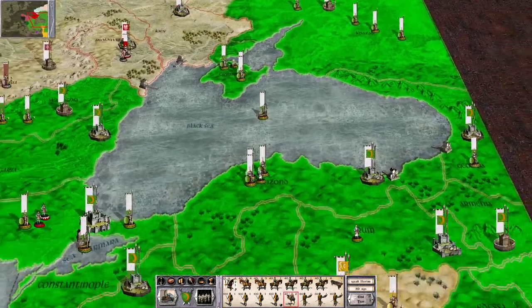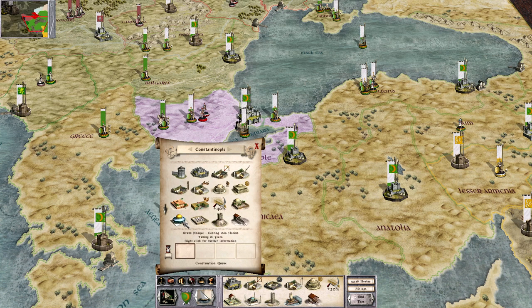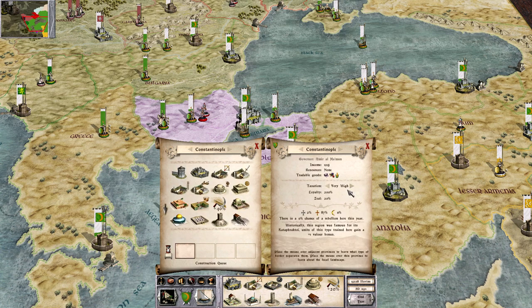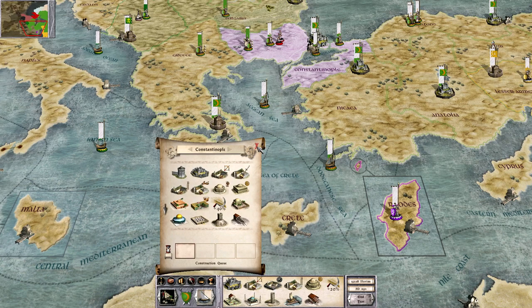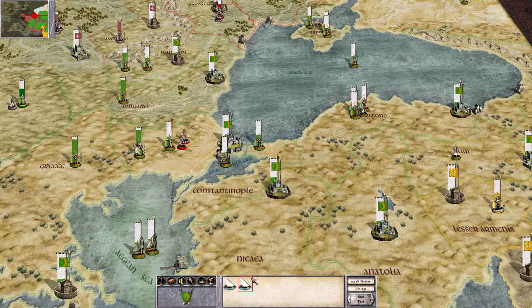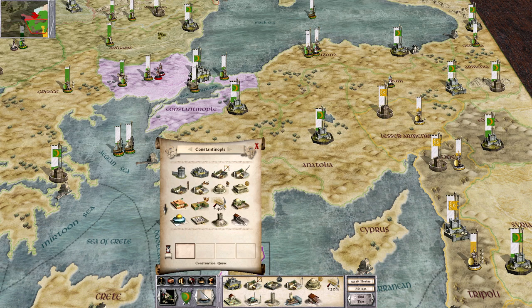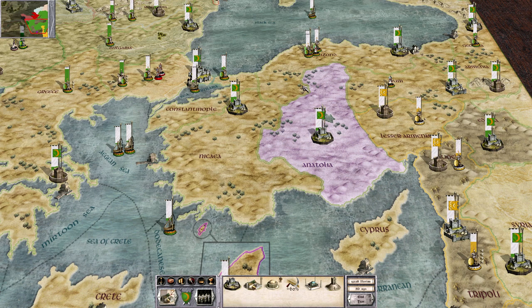You guys are supposed to be going to Wallachia, not Bulgaria — you are meant to be coming here. Grand mosque. We should get an alim there, and move one ship back to the Aegean Sea — I don't want to lose transportation access to Rhodes.